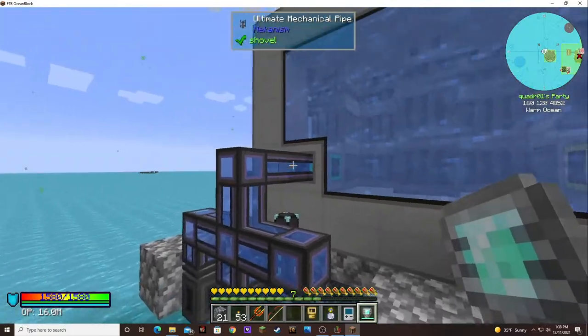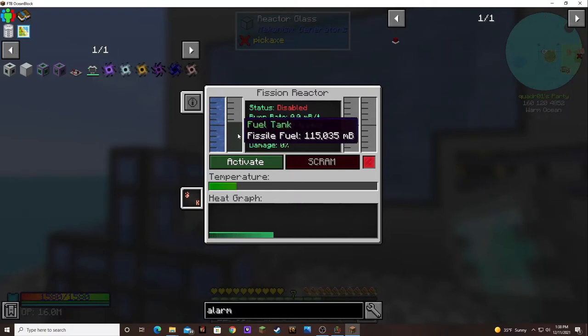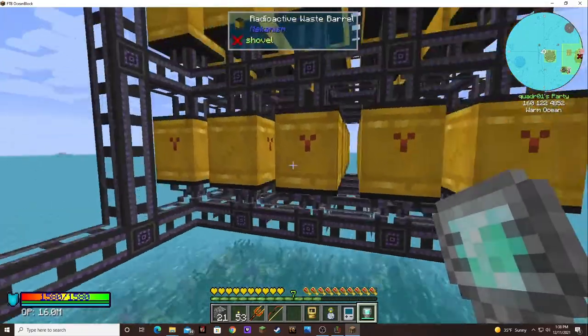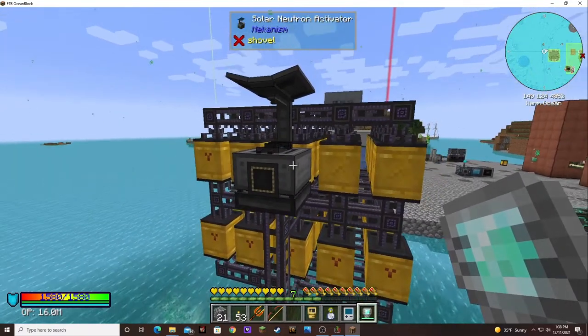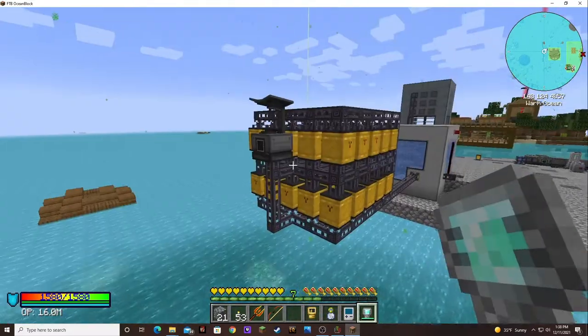These guys are completely filled up now. I got a little bit of fuel in there. I'm not turning it on yet because I don't know that I'm ready. I do have all of these hooked up and into the solar neutron activator, and that's where all this green sparkly stuff came from.